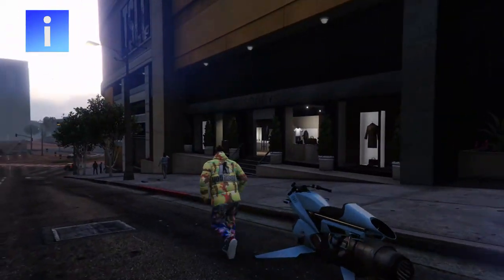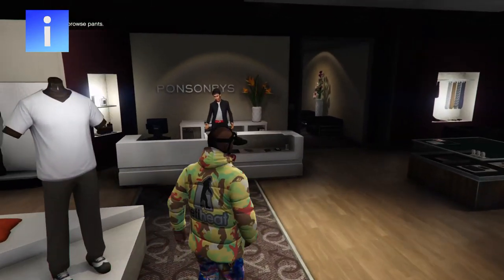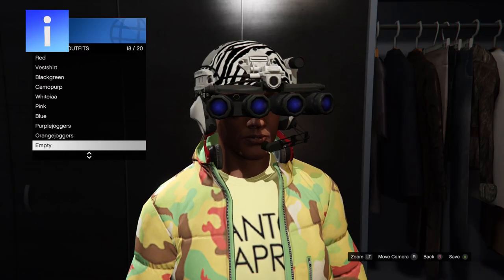Now go to the nearest clothing store and save the outfit. Then pick the QuadLens combat helmet you want to put with the mask and save the outfit.